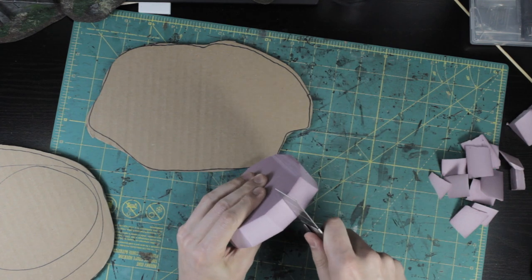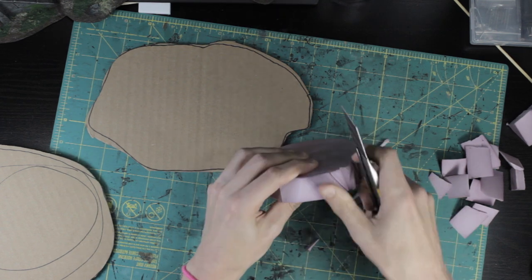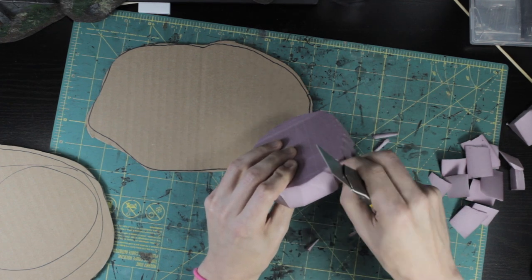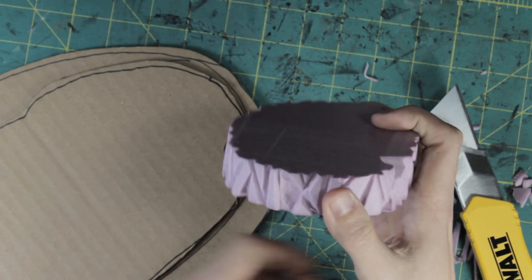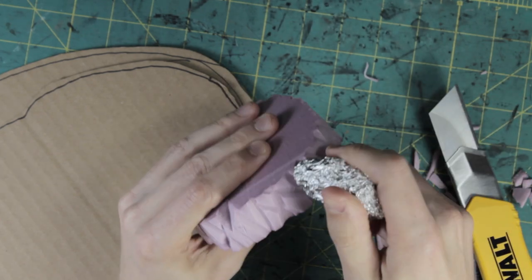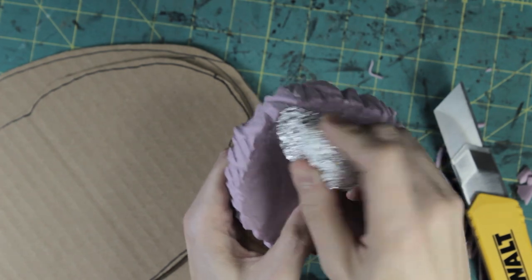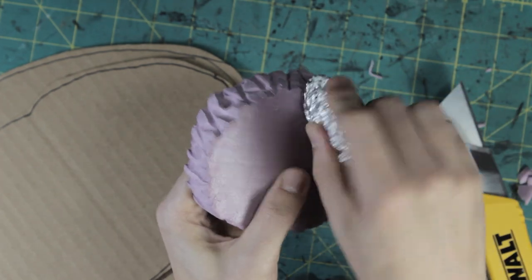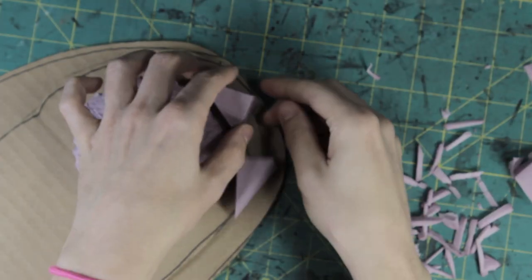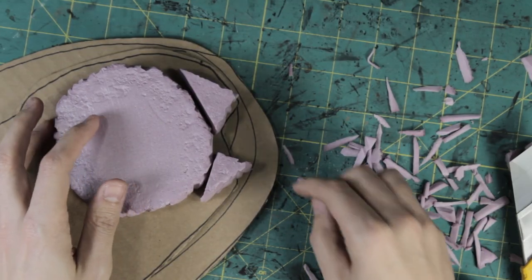I didn't want to just use the foil ball to texture the platform edges — I wanted more dramatic textures. I carved vertical strips using my knife, varying the angle and depth of the cuts and overlapping them to keep them from looking too uniform. Further detail was added by just grabbing the sharp edges and ripping chunks out. Then I went back in with my trusty ball of foil to add the stone texture, also making sure to soften all the harsher angles.